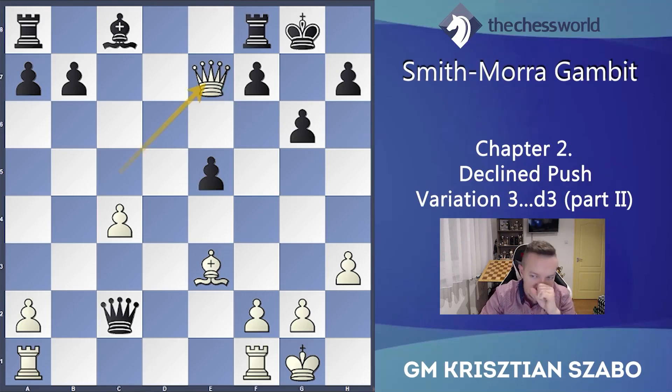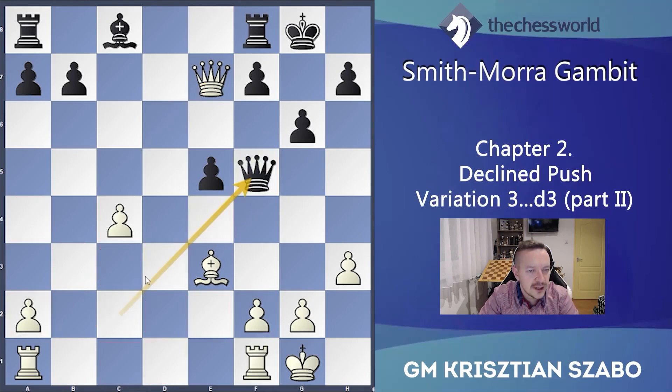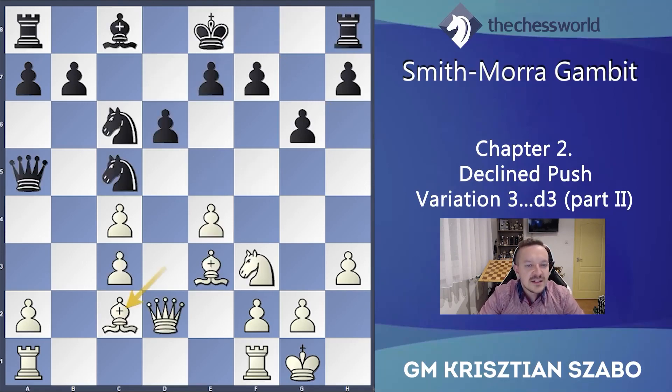After Qxe7, we threaten Bh6 and Qf6 — we check immediately. If he plays Qf5 to go back a bit, then Bh6 and the rook is trapped. He has to move with the bishop, maybe d7, but Bxf8 and white is simply winning with a clear exchange up.